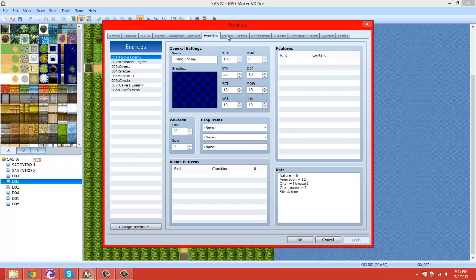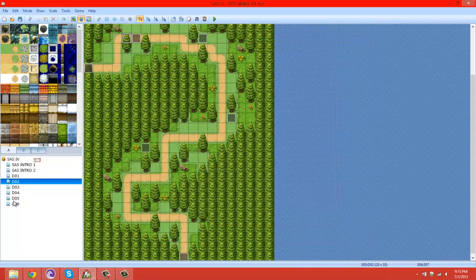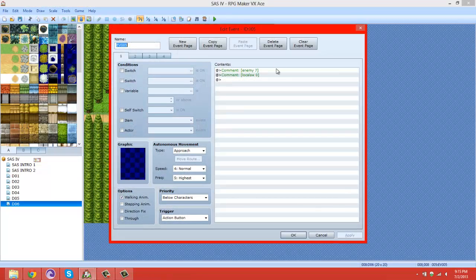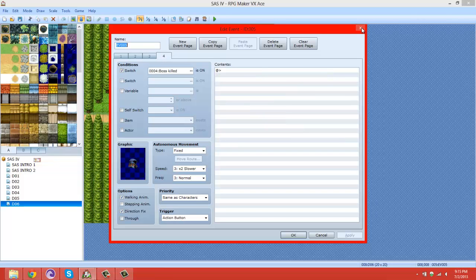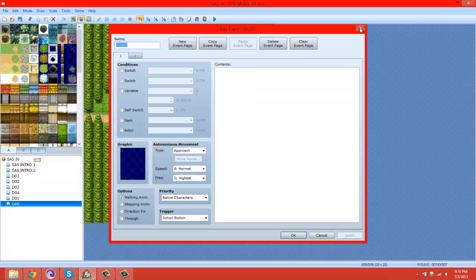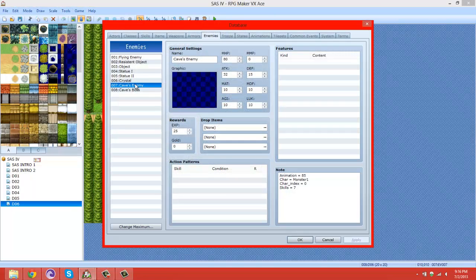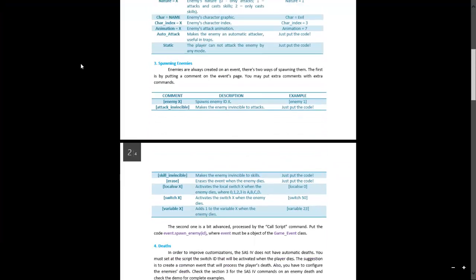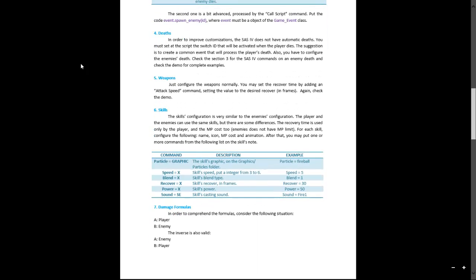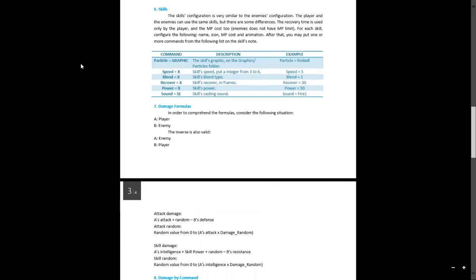Before we actually start making our own skills, there is something I want to check out. Enemies are spawning seven enemies and they're right on skill seven — but what determines the frequency of it? I wanted to figure out what actually determines the frequency of the skills that the enemies are using.